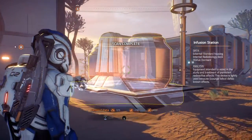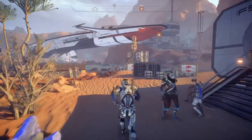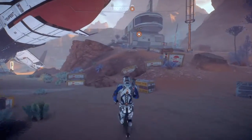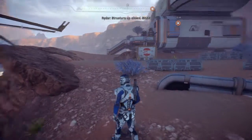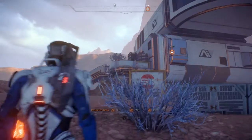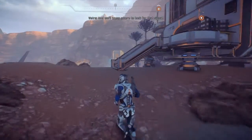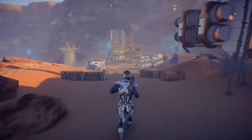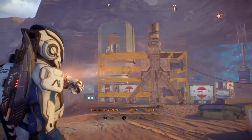Another infusion station. Let's head over here — structure up ahead. Sam says it fits the profile of a power relay station. Right — we get it running, maybe the buildings get power, and we'll know where to look for that signal. Well, that is how power relay stations work. Man, I'm smart.